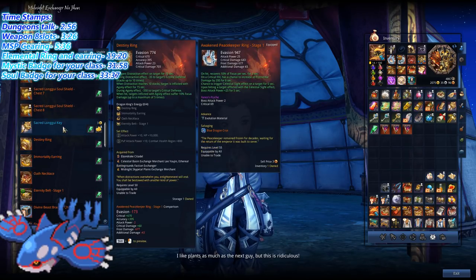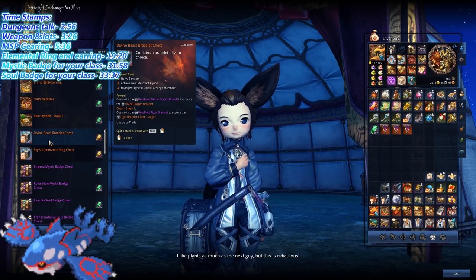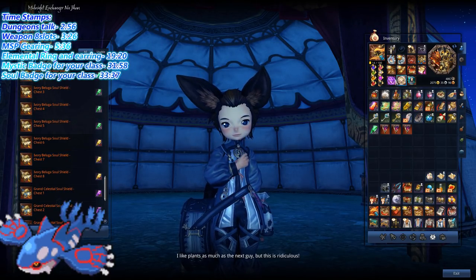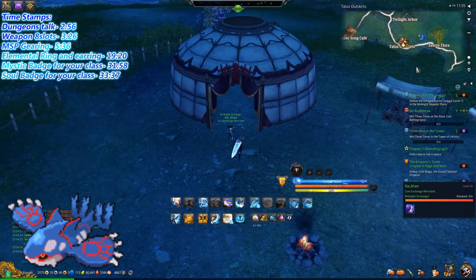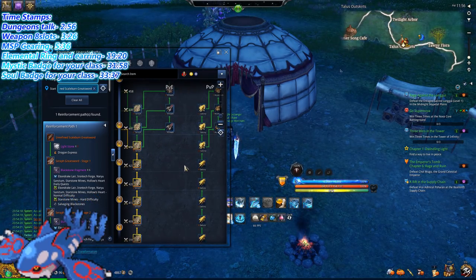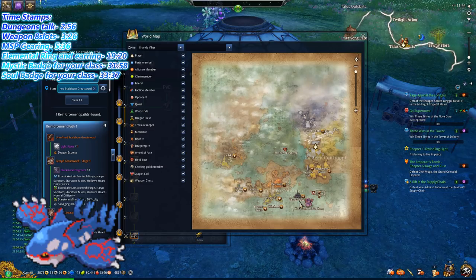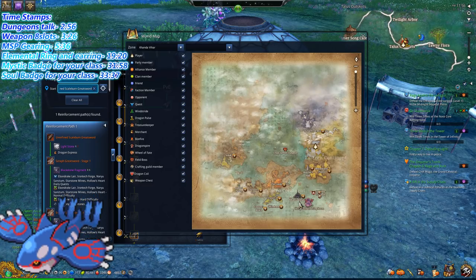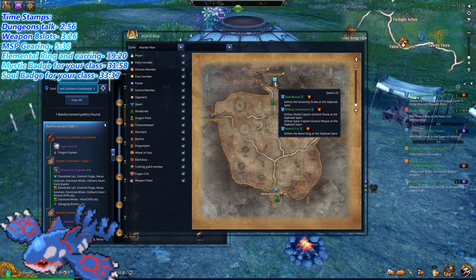Once you have all your accessories — your belt, your bracelet, and your soul shields — you might be wondering where to get a stronger earring and ring. Remember the Orange Quest I talked about earlier? The Orange Quest is going to allow you to go to a raid called Skybreak Spire, located here in Kondo VR. The only way to get to this area is by doing the first Orange Quest, which is the Raven King storyline.